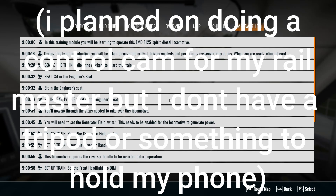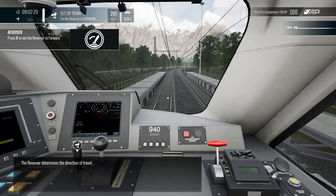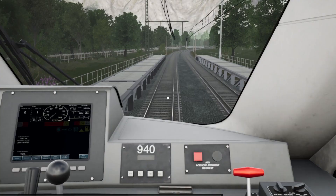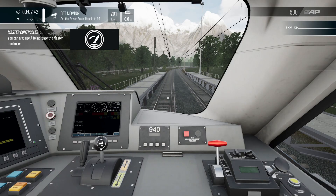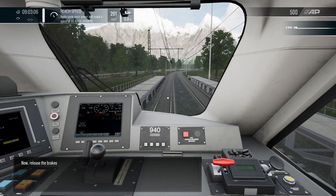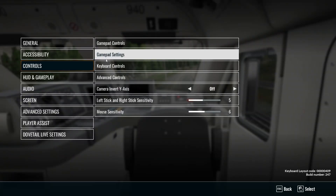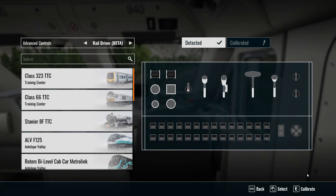I need to buy a tripod. All right, here we go — horn test. That's a nice horn! This thing speeds up fast. Such a nice horn. I need to calibrate my controls — yeah, they're not even calibrated for this game. Hold on.